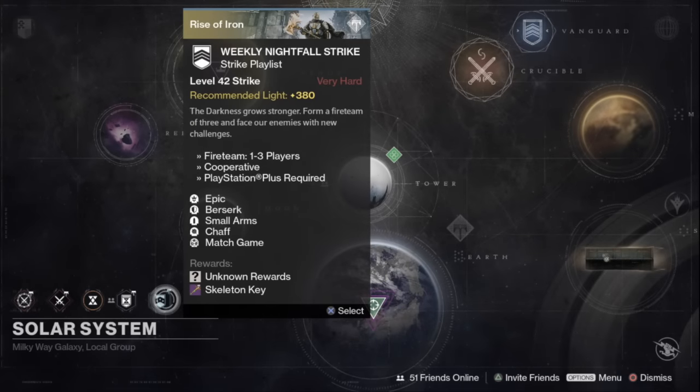The Nightfall is going to net you an unknown reward as well as a Skeleton Key because Small Arms is on. You're going to want to make sure you have your favorite primary weapon for PvE — I'm definitely going to be bringing my Cryptic Dragon, or if you have a Hung Jury with Firefly and Triple Tap, bring those. I would also have a sniper with different elemental burns — probably two or three snipers because Match Game is on.